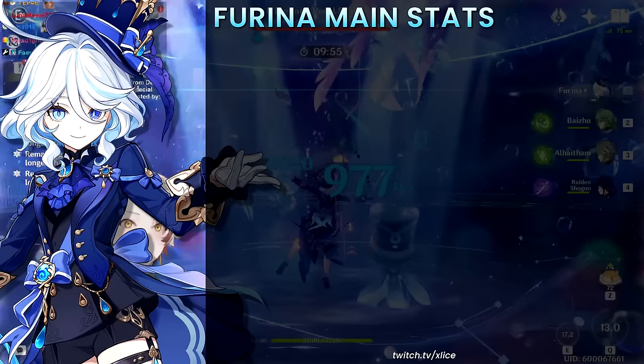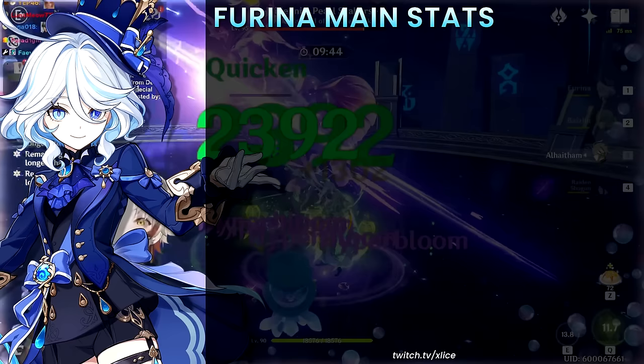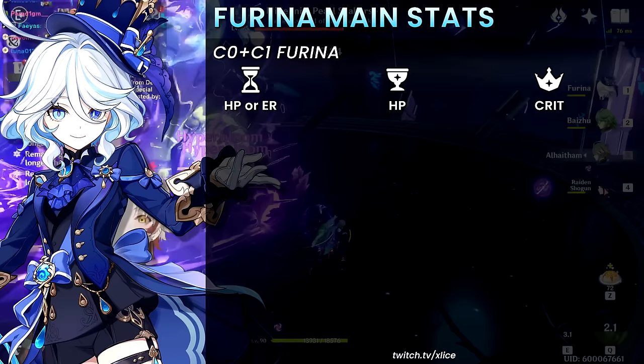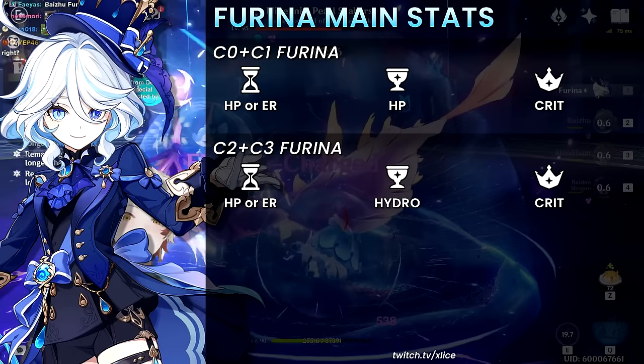This changes if you are C2 or higher, because she gets 140% HP basically for free when playing optimal Furina plus healer combo to get max Fanfare stacks — which then changes back to Hydro goblet as most efficient. In general, if you're C0 or C1, then HP/HP/Crit or ER/HP/Crit — the timepiece is flexible depending on how much ER you need. If you're C2 or higher, switch the goblet in both those builds to Hydro. At C4, you don't need the ER timepiece anymore, as her burst cost becomes very manageable with substats and team particle generation.